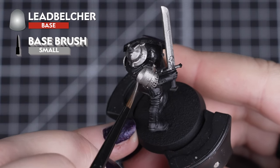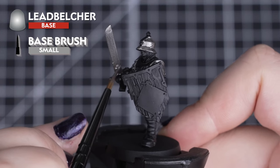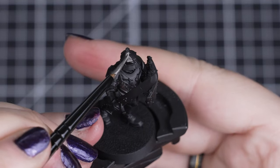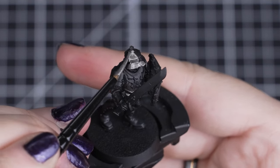We'll start off with Leadbelcher for the armour, chainmail and sword, with a small base brush. As this is our first colour, we can be a bit messier with our application, as long as we get two to three thin coats to get solid coverage over those details.